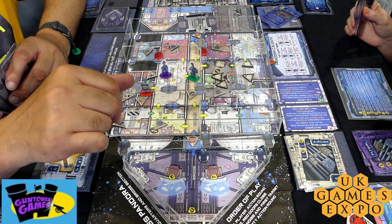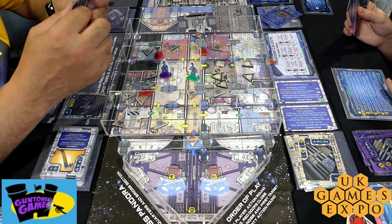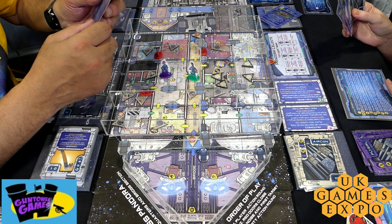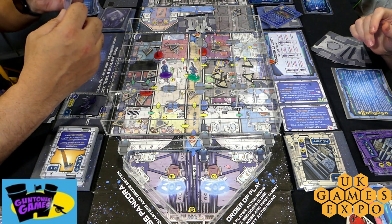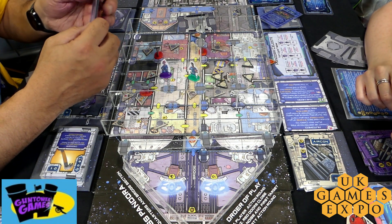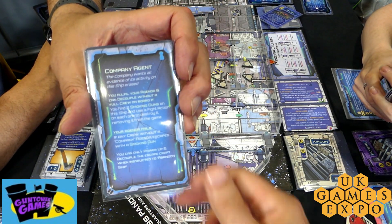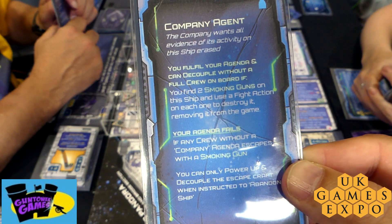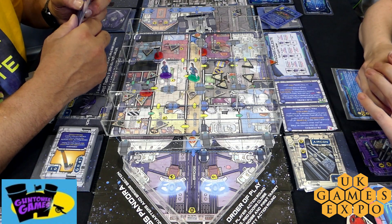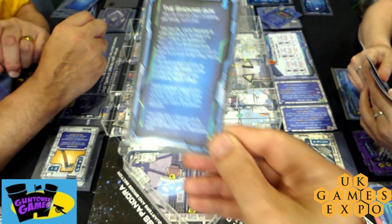He's ever so slightly dodgy. Everybody gets an agenda at the start of the game — they choose out of two agendas. And if you are Skins, you have to choose a company agenda. Skins' agenda, in this particular case as the company agent, is to find smoking gun evidence that the company is up to no good on this ship and destroy it before whoever has the smoking gun agenda finds it and gets it off the ship.